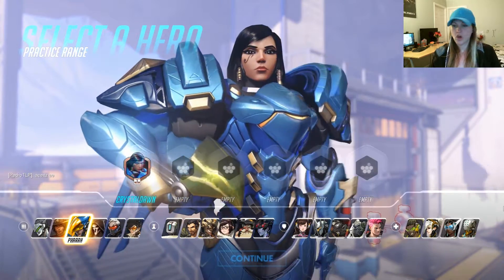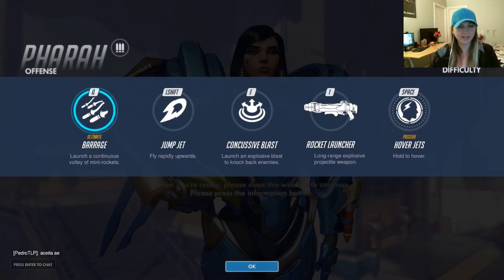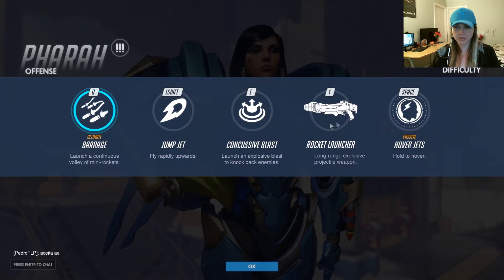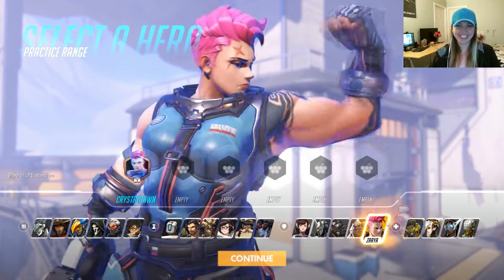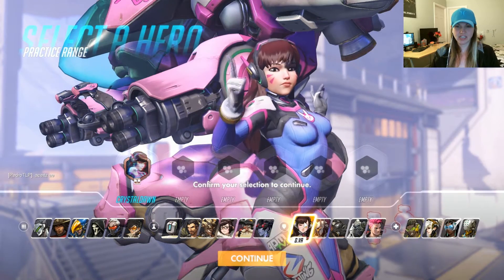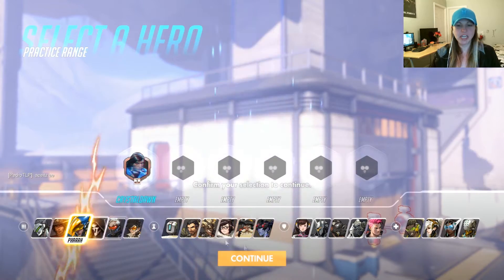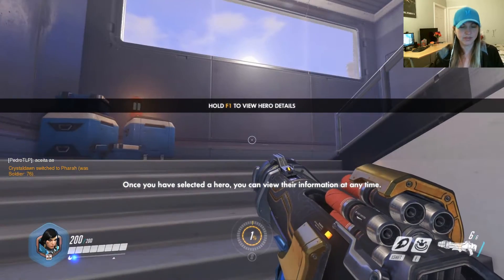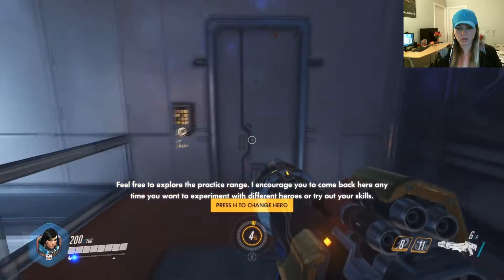Press this button to view additional information about your selected hero. Okay guys, let's do what she wants so she doesn't get upset with us. When you are ready, please close this window to continue. Now confirm your selection to switch to the selected hero. She's pretty cute. Confirm your selection to continue. Once you have selected a hero, you can view their information at any time. Feel free to explore the practice range. I encourage you to come back here any time you want to explore different heroes or try out your skills.